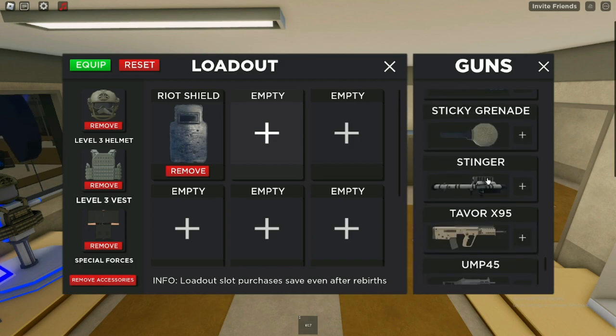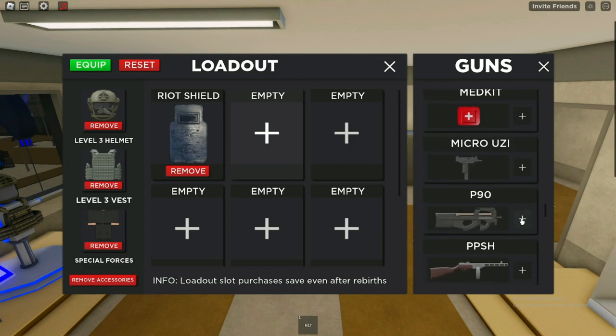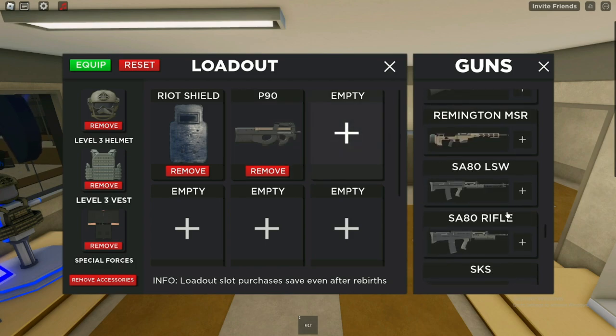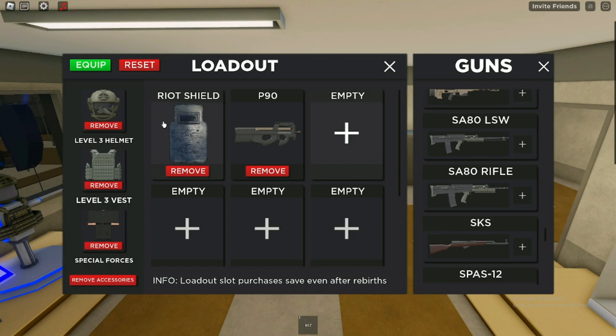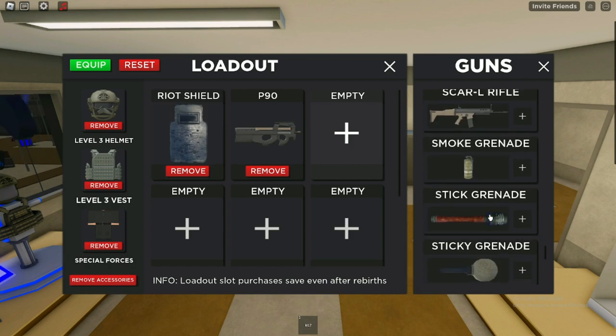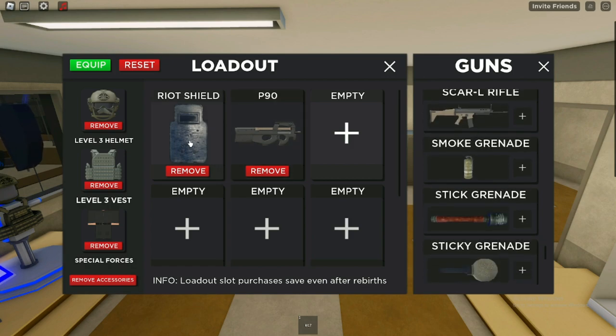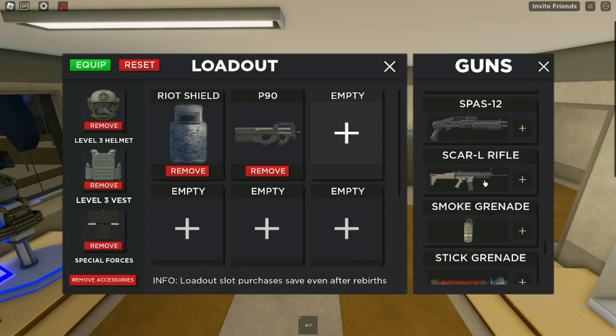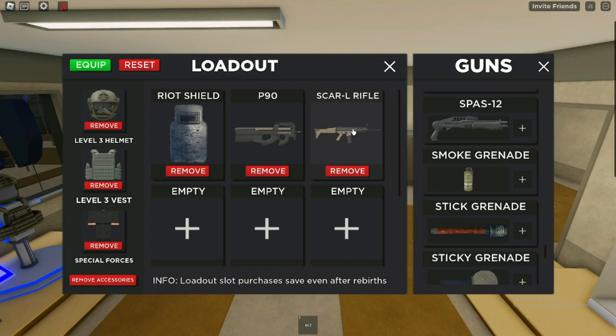For our second slot, I'm obviously gonna go with the P90 — just like the one from Fortnite. This weapon is pretty unstoppable in my opinion and you can kill pretty much anyone with it. Even if they have a riot shield, obviously swapping back and forth: when they shoot you, use the riot shield; when they're reloading, use the P90. Ultimate strategy.